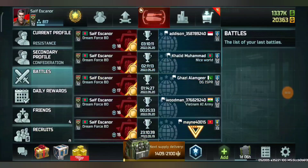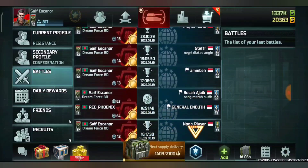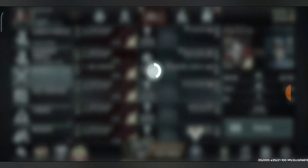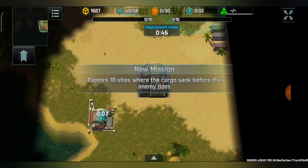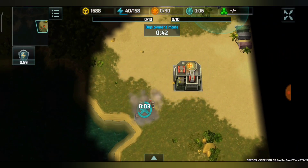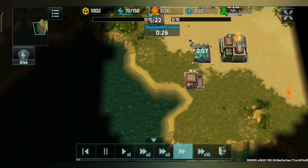Hello guys, so in this video I'm going to show you a battle of the tournament searching the Nautilus. This account is not mine and I did not play this battle, but it was still an interesting battle and I would like to share it. The battle map is Cuba, with a construction yard, three barracks, a power plant, and a supply center.